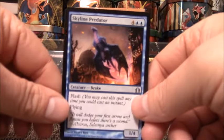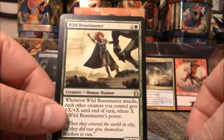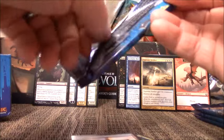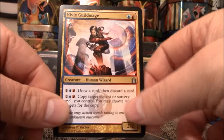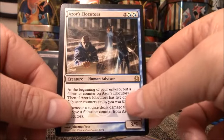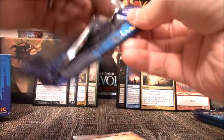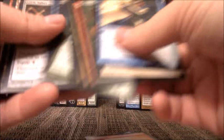We have Skyline Predator, Psychic Spiral, Azorius Charm, Wild Beast Master. And no Dragon Token. I'm trying to keep everything neat here. Dark Revenant, Thought Flare, Nivix Guildmage, Azorius Elocutors, a Knight, and a Mountain. That pack opened up really funny — maybe that means we have something good in here. Doubt it, but you never know.